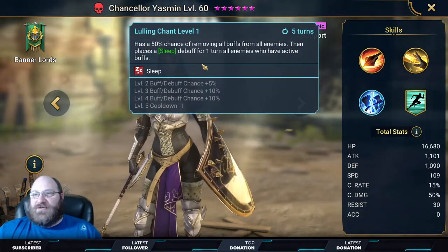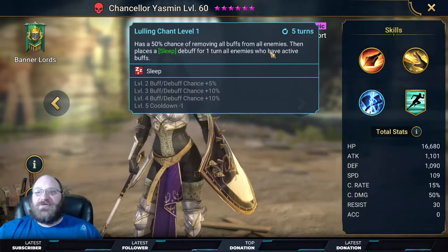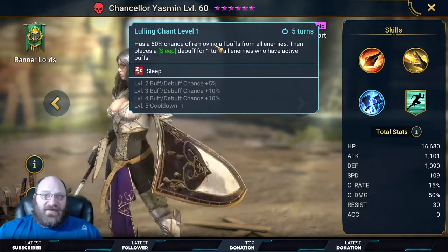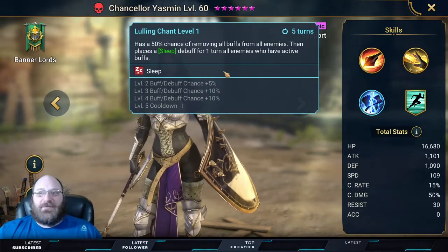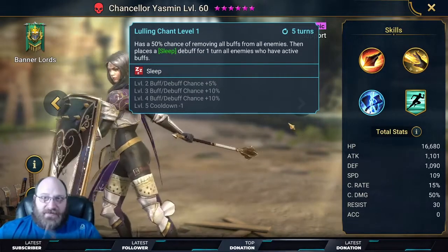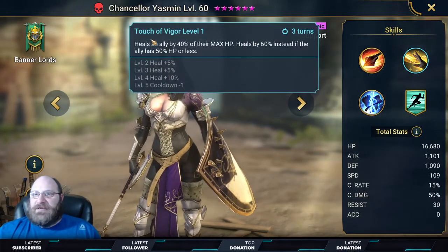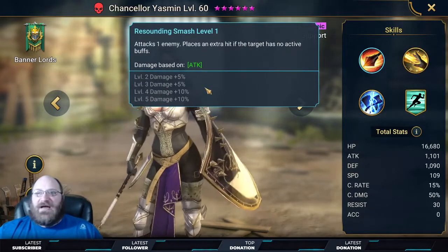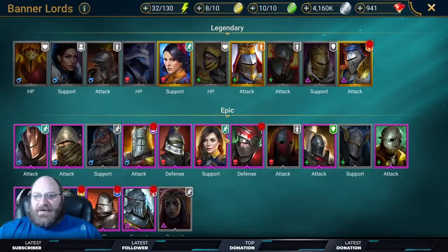You need to keep your team closer in speed with her, but she does have a 75% chance of removing all buffs from all enemies, then placing a sleep debuff for one turn on all enemies who still have active buffs. Removing all buffs is critical for unkillables or the shield meta. If you don't have Madame Sarris, she's the one you want for that purpose.